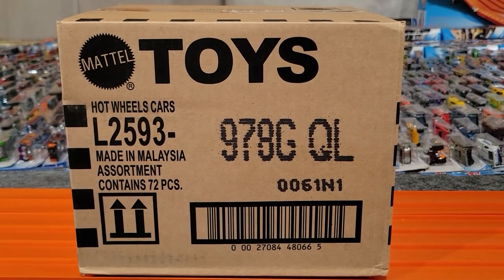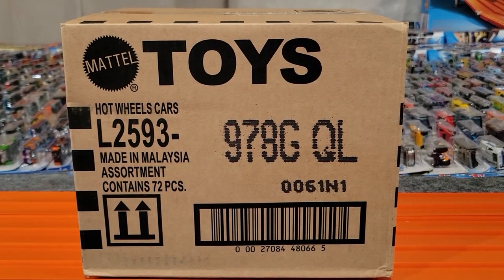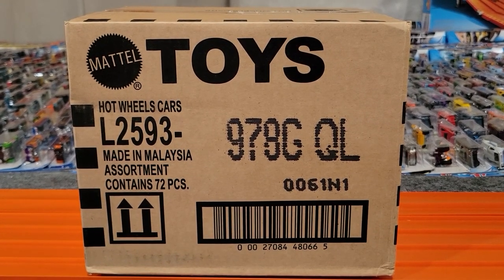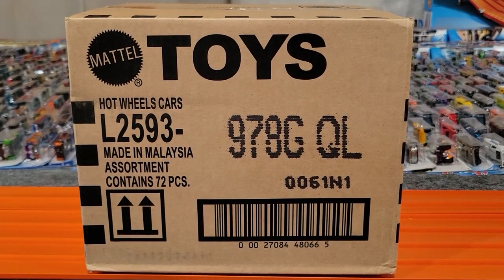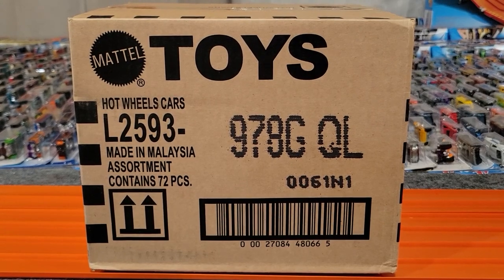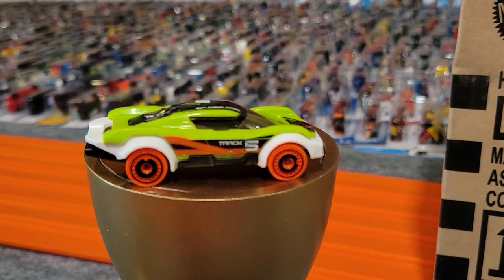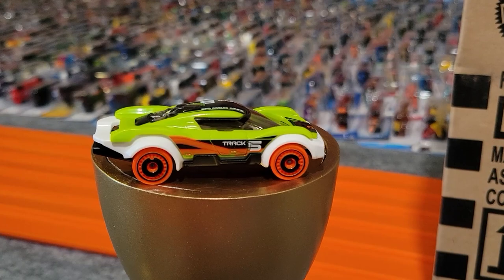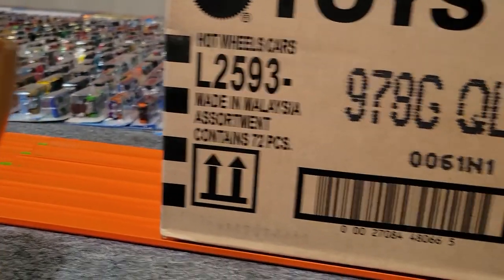Hey everyone, Michael here from Extreme Diecast Racing. Today we're opening Case G from 2021. We're going to open up all the cars, see what we've got in the box — hopefully a super treasure hunt and a normal treasure hunt. Once we get the cars out of the box, we're going to race them to find out which one's the fastest, and the winner will race our current champ from Case F, the Cosmic Coupe.